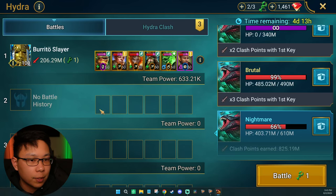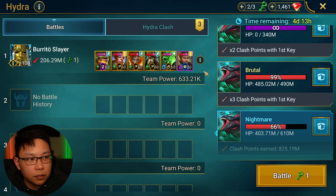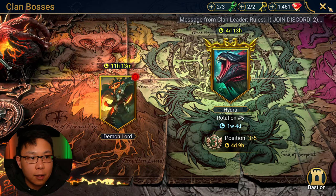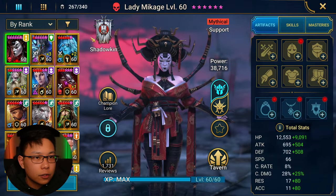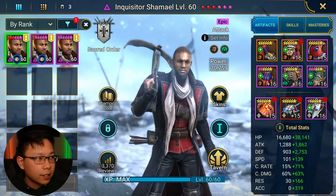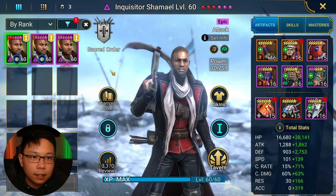This is the current new personal best. I'll show you how I changed him from a lethal set to a reflex set and why it got me the extra damage. Inquisitor Shamael is now built in a reflex set, but previously I had him in a lethal set.